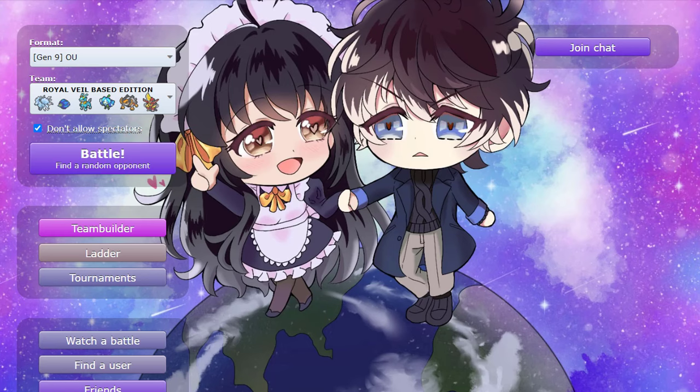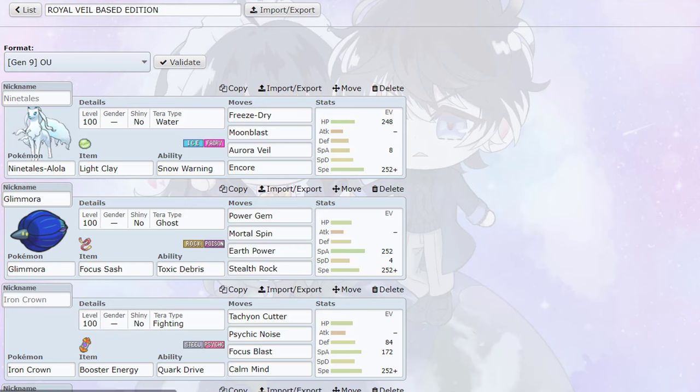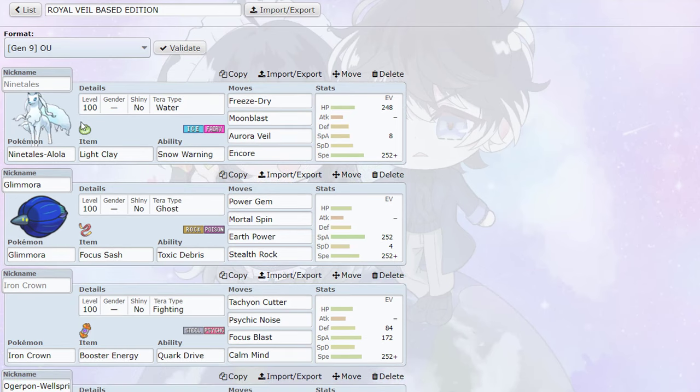Hey everyone, Gorazu here and we're back with another Showdown live in the gen 9 OU tier. Today I have a really fun Aurora Veil team that also has Glamora and some unexpected threats you don't see every day, like Calm Mind Iron Crown, Tera Ice Iron Boulder. This team was passed to me by none other than my tutor Big Boss MG — shoutouts to him, I hope he's watching and I hope I don't make too many mistakes.